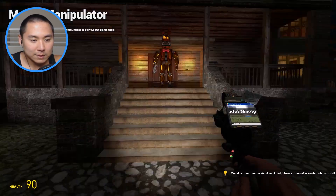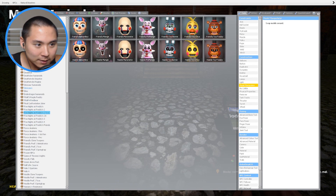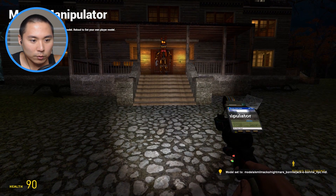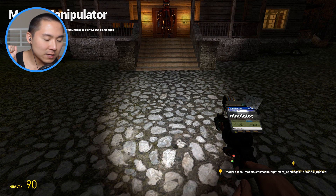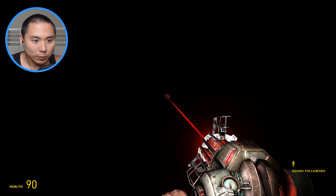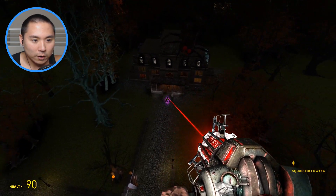Since this episode is focusing mainly on Jacko Bonnie, we might as well spawn him in right now. We don't want him to kill us because we're gonna be on his team. So we're just gonna go ahead and spawn him in — and there he goes. As soon as I spawn him in as an NPC, he goes right through the map.